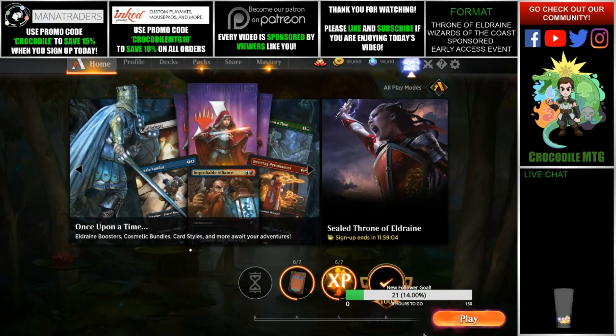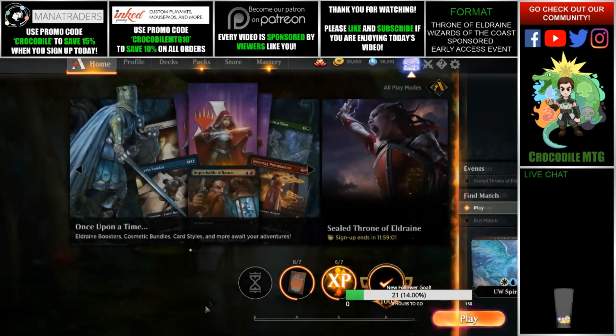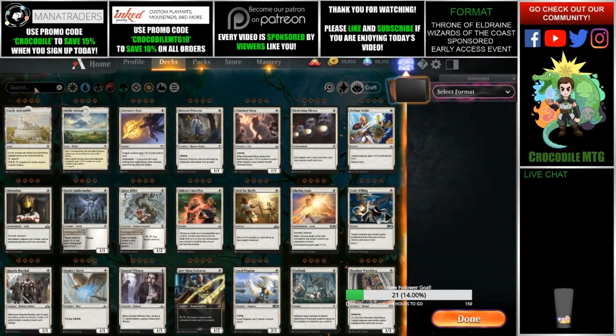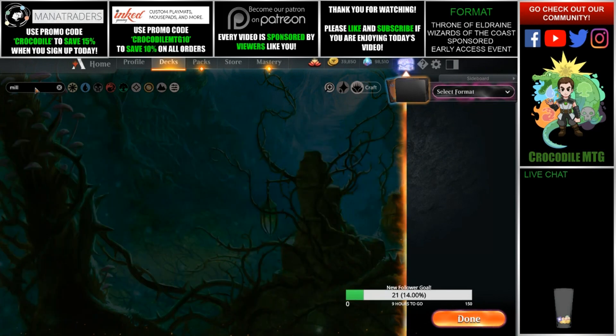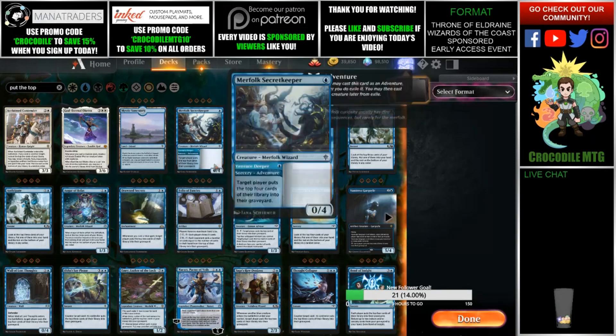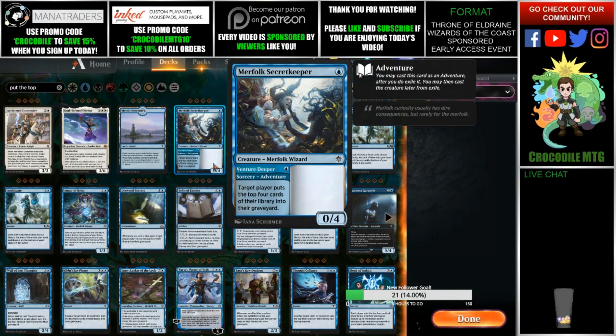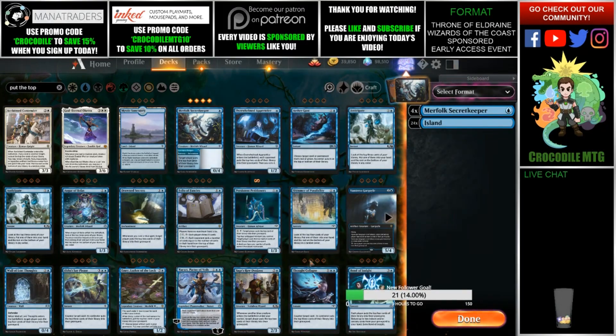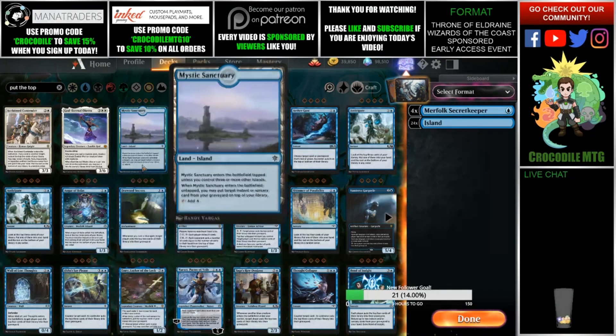What do we want to do now? Do we want to play in a pre-release? We could do some constructed. What happens if I search mill? Nothing. Target player puts the top four cards of their library into their graveyard. So we just want to go kind of like mono blue mill you out. Is that a thing we can do?